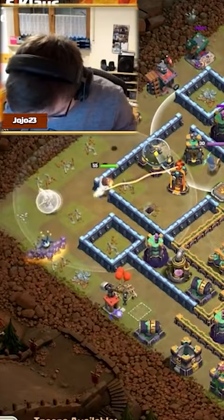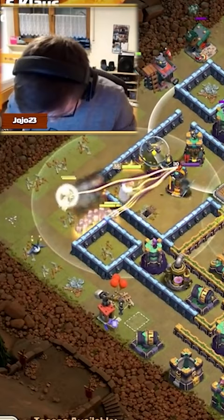And here comes a million headhunters over the far left side. Pops the warden ability to take down the enemy royal champion. Super quick.